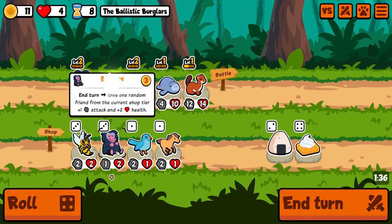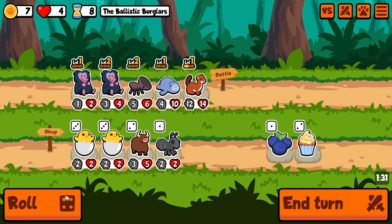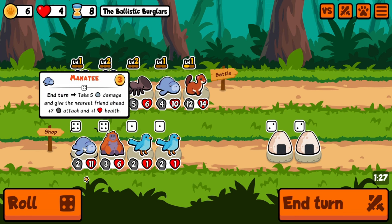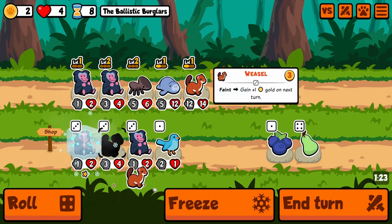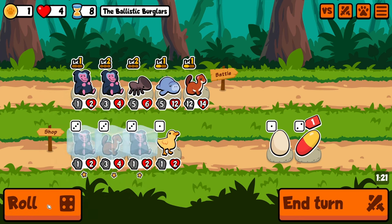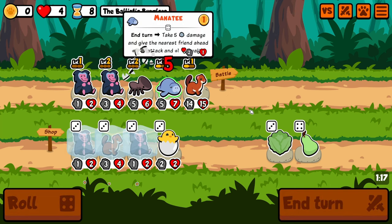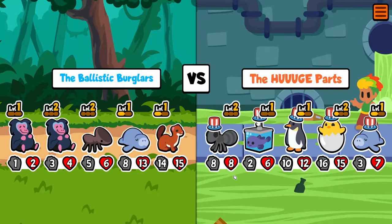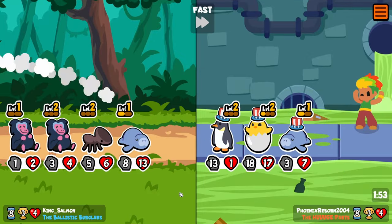You know what, let's go double baboon, and then we get two hatching chicks. More baboons and more weasels — that's perfect. So we'll get two level ups next turn. We'll probably get rid of the door head ant pretty soon.